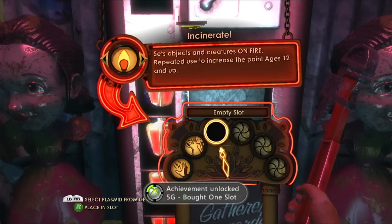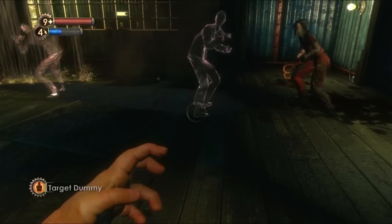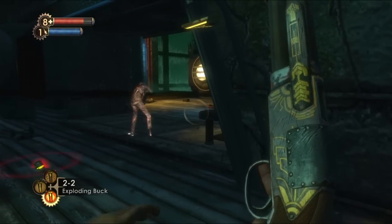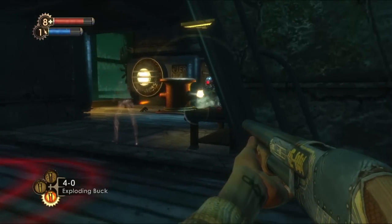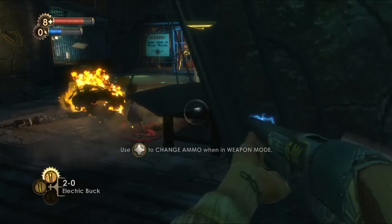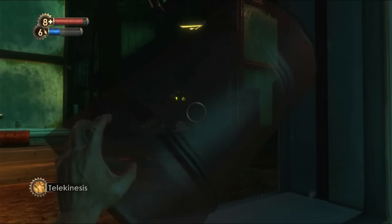Around this time I also picked up an achievement for buying an extra plasmid slot and I bought the target dummy plasmid, which is a pretty much get-out-of-jail-free card for the rest of the game — taking the attention of whatever you're fighting in sticky situations. I put it to use to help take down a big daddy by hacking an RPG turret and keeping the big daddy focused on the dummy in front of it. When Peach sent me off on my mission he gave me a grenade launcher so I'd use that to help with big daddies as well as the abundance of explosive barrels and canisters dotted around.